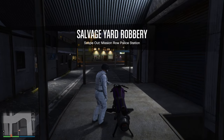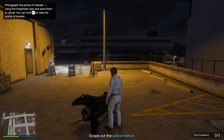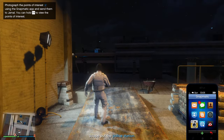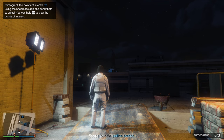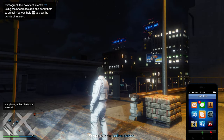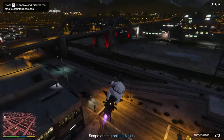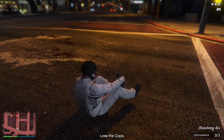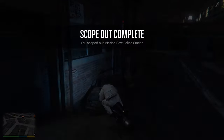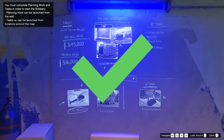For each car the scope out mission will be slightly different but they all follow the same structure. When you arrive at the location you will see icons marked with a camera icon on your map. All you need to do is go to Snapmatic on your phone and take a picture of each interest point, which you will send to Jamal. All interest points also have a blue arrow above them so you know what to photograph. Not all interest points are in one place — you may need to search above or below for others. Be careful not to get too close as this will alert all the cops around you. If this happens, the fastest way to lose the cops is simply by blowing yourself up. After taking all the pictures, go back to your Salvage Yard.